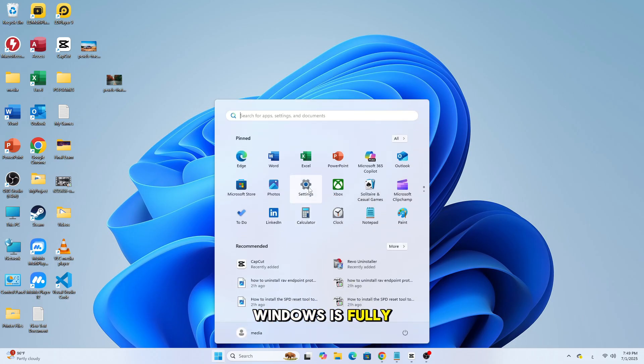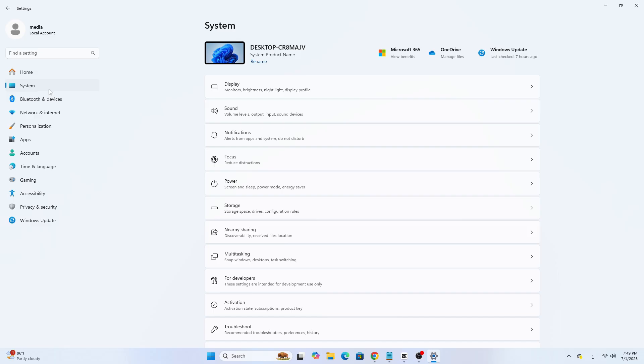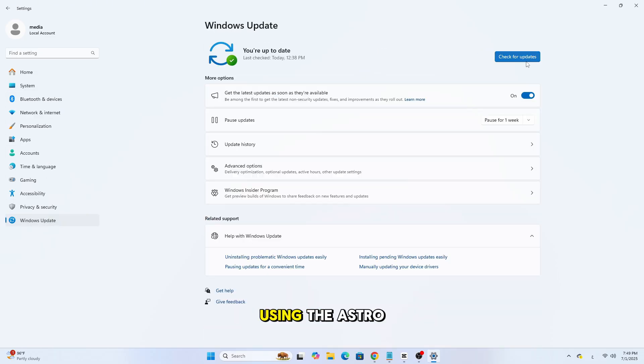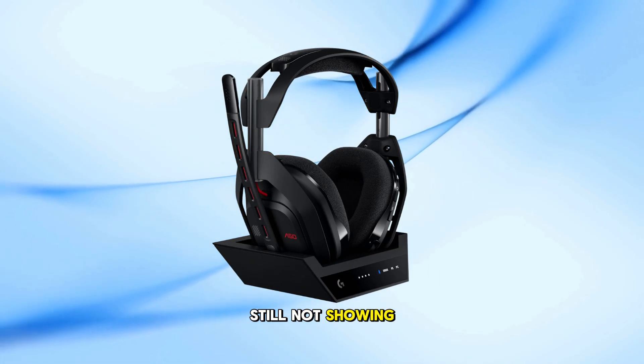Make sure your Windows is fully updated and check for the latest USB drivers, audio drivers, and if possible, update your firmware using the Astro Command Center once it detects the device. This ensures full compatibility between your system and the Astro software.